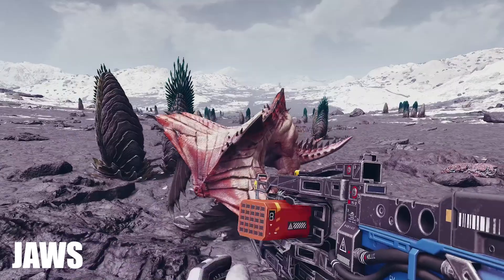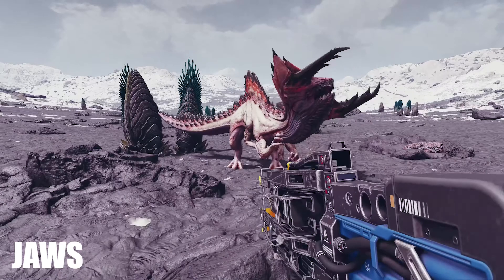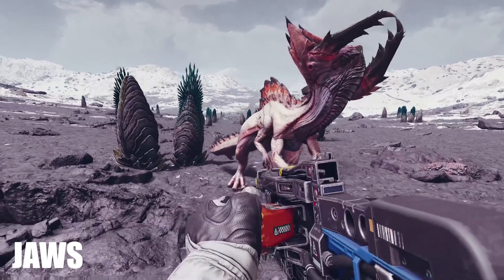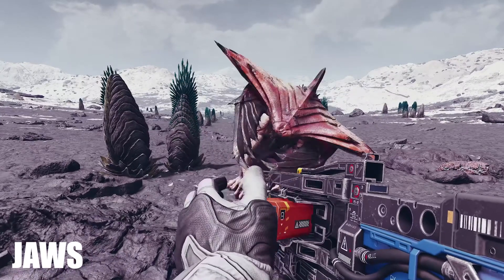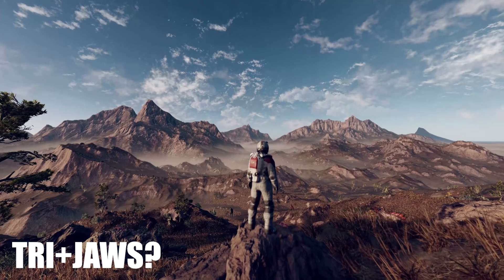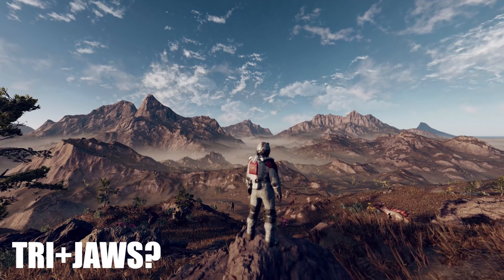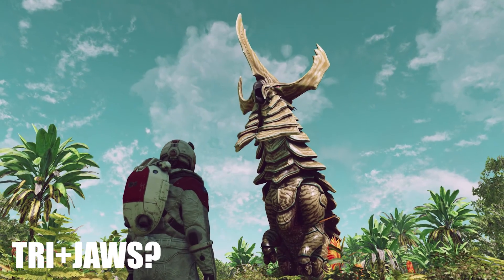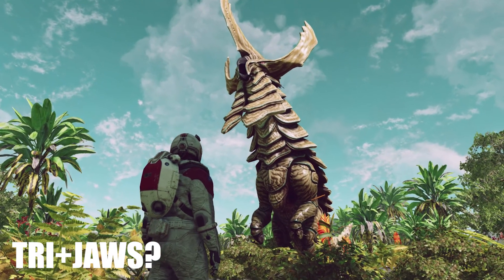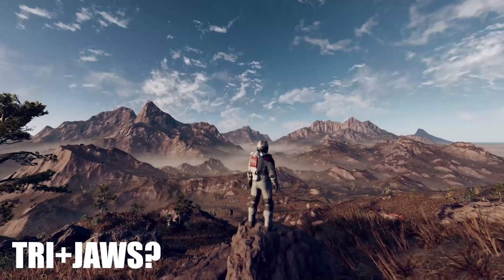Next we have a creature with what looks like the jaws of life attached to its face. I cannot imagine our spacesuits would survive a bite from this guy. I can't really tell if this creature has eyes — maybe it senses vibrations and can only tell where you are if you are moving, but I do not see any hairs or antennae that could back that theory up. If we look really closely at the shot towards the end of the gameplay reveal, it almost looks like we see the tri-horn and jaws in the same temperate biome. Maybe the first shot of the tri-horn was near the lush equator, the first shot of jaws was closer to the barren poles, and this is somewhere in between.